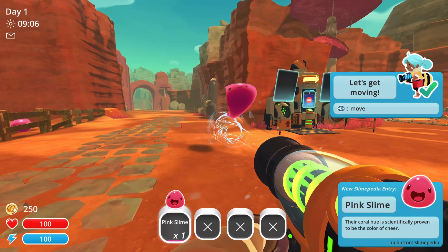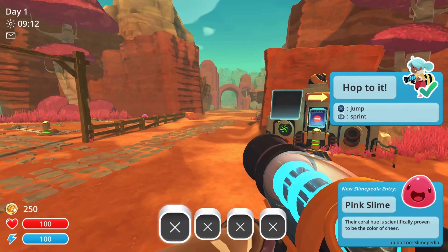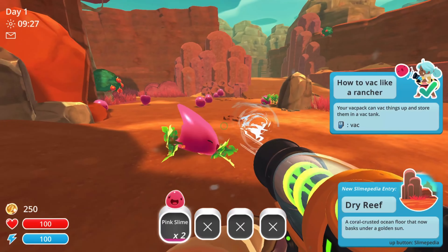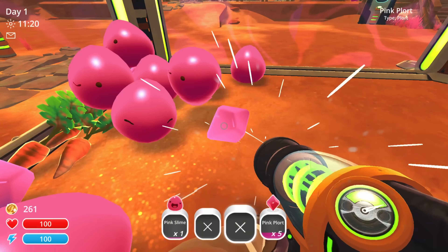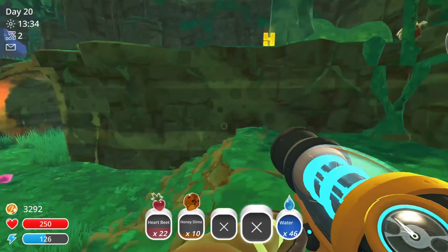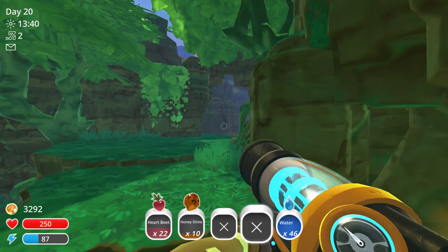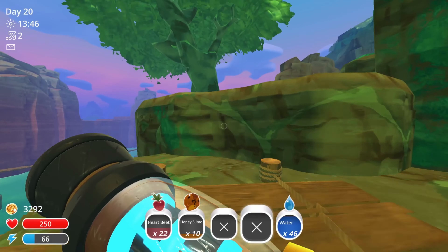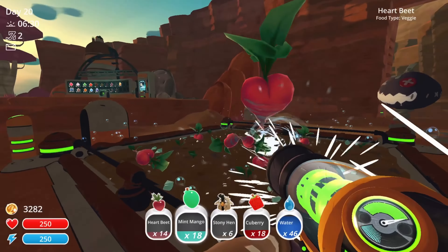Slime Rancher is a kind of farming simulator game developed by Monomi Park, released in 2014. In the game, you play as a slime rancher who has their own ranch on a distant planet inhabited by slimes. You catch slimes by vacuuming them, put them in your farm, feed them, the slimes make a substance called plort that you sell for money, and then use that money to make your ranch better. There is a decent sized world outside of your farm to explore that you unlock piece by piece, where you find more slimes, food sources, and loot that you can use to level up your farm. Overall, I enjoyed this game for the most part — the slimes are cute, and the gameplay loop of exploring, finding new slimes, and upgrading your farm is pretty fun at least in the beginning.